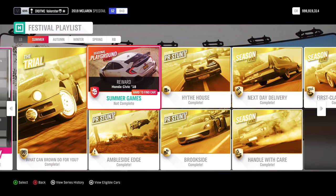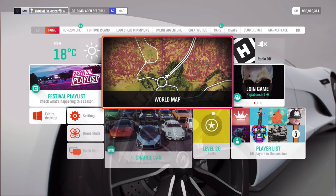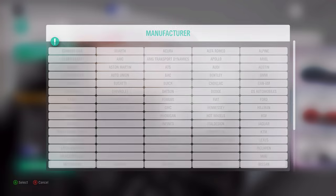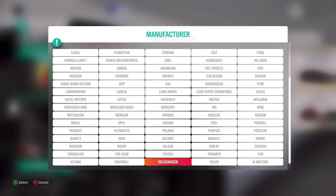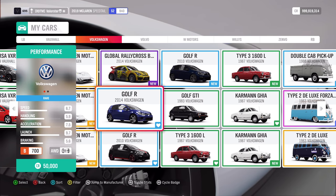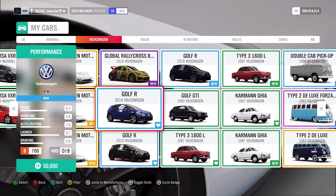On the map, Playgrounds is at the quarry. You need a Super Hot HB700. I'm not the biggest expert on that, but the car I used - and I've used it before - is the 2014 Volkswagen Golf R. What can we win? We win the Honda Civic from 2018.